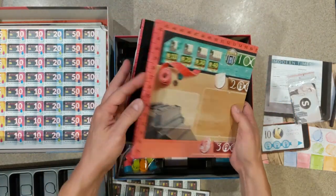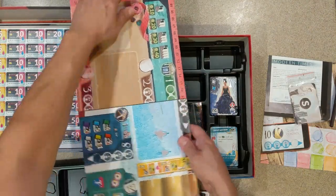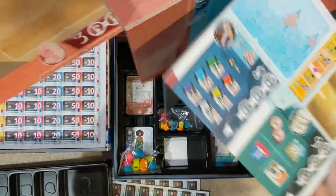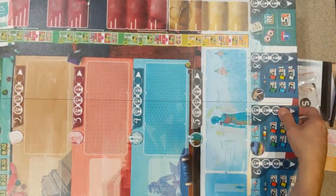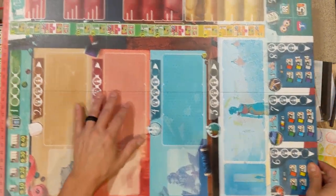Alright, here's the board — let's open this up and see what it looks like. I can figure out how it opens; opening the board is a puzzle itself apparently. There we go — beautiful board! Look at the artwork on this, it is beautiful.